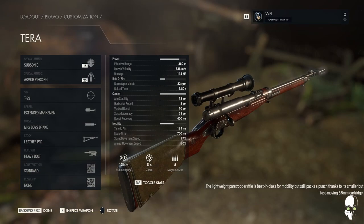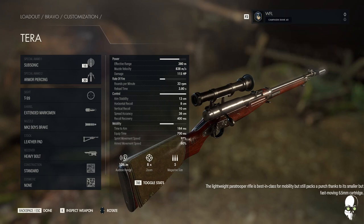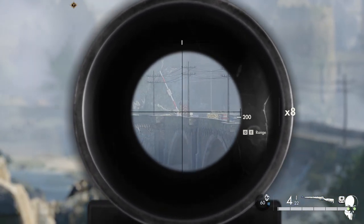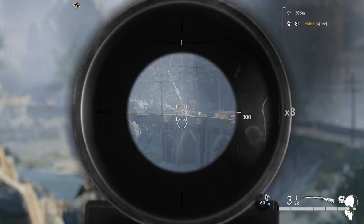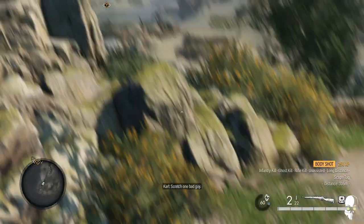One thing you'll notice is that all the configurations will have the same damage, because there are limited ways to increase it. With damage at 115 per shot at the high end, you're going to want to focus on headshots, especially with the slow rate of fire. The only reason to go with this configuration is to gain a slightly higher muzzle velocity, which leads us into the stealthiest configuration.